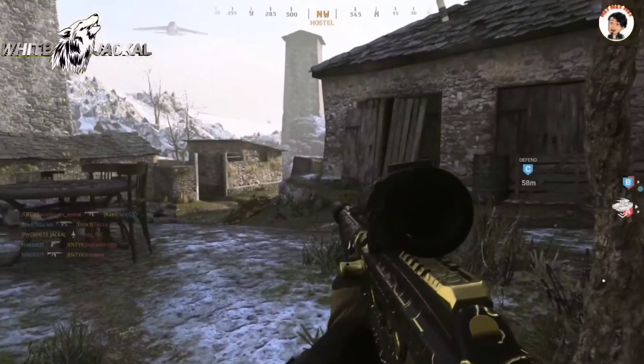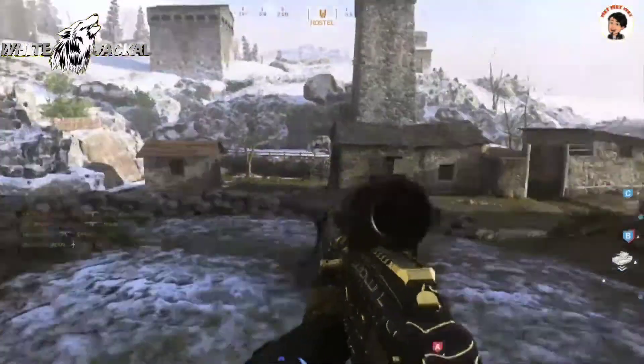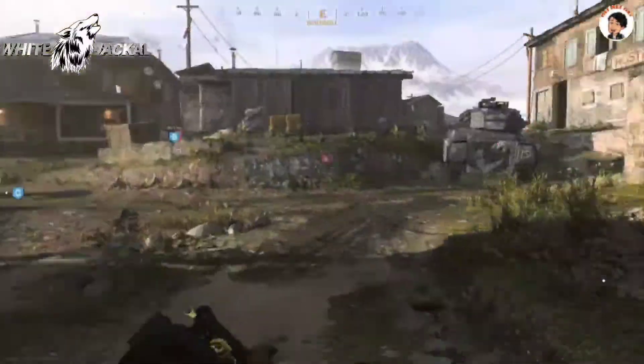Okay, ready for the package. Campaign, this is Builder 2-0 — we're coming apart, she's going down. Overhead.